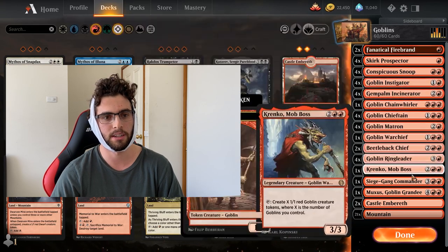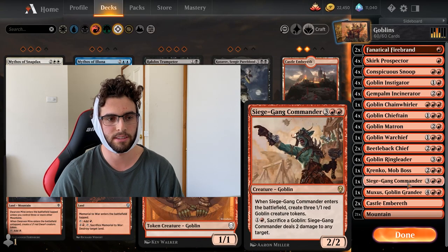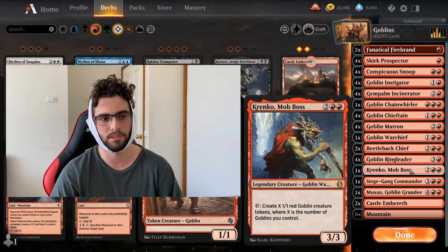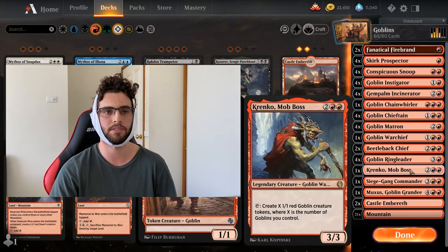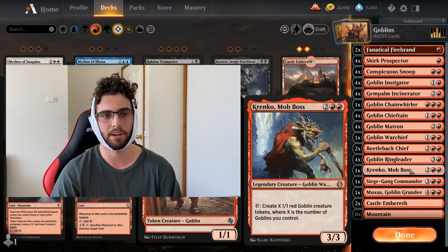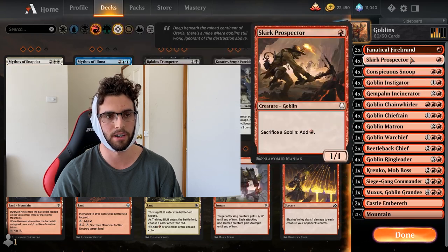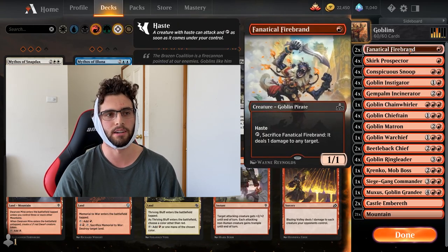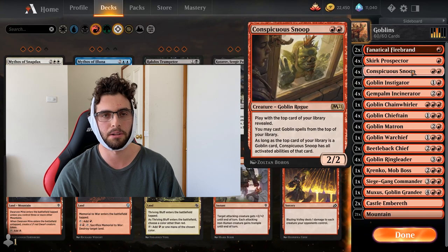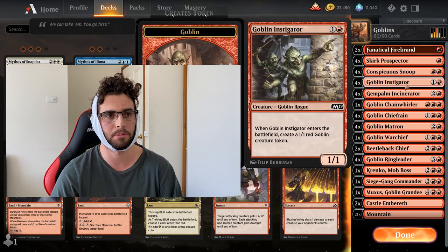Snoop has all the activated abilities — so Siege Gang, you'll be able to sack Goblins because that's an activated ability. Krenko is a big one: tap it to create X 1/1 Goblins where X is the number of Goblins you control. So if you've got the Snoop down and it's recovered from summoning sickness, you can just tap it to create Goblins straight away. In older formats like Modern you've got crazier activated abilities, but even Fanatical Firebrand and Skirk Prospector are activated abilities too. Mainly playing it for that value — that middle line attacks, but the bottom line will come up as well.